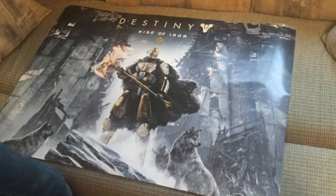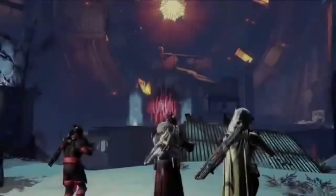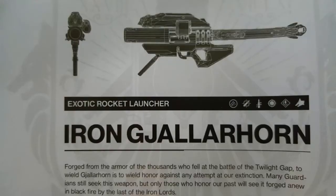If you pre-order at GameStop you will get this poster, with the back side showing the Iron Gjallarhorn and its stats, perks, and lore behind the weapon. Now the normal Gjallarhorn that we know and love is the white and gold version. The black and silver version has some lore posted on this photo: the exotic rocket launcher Iron Gjallarhorn, forged from the armor of thousands who fell at the Battle of Twilight Gap.